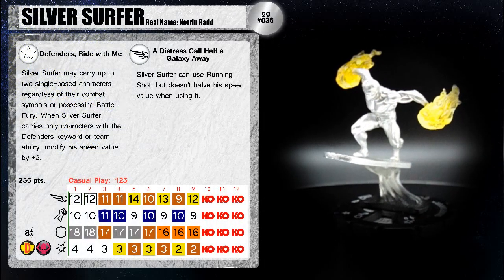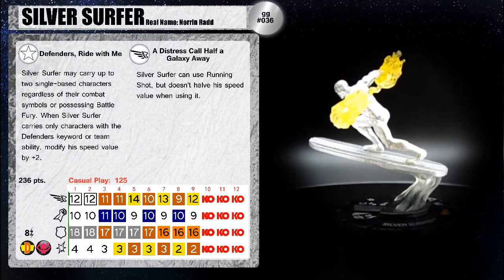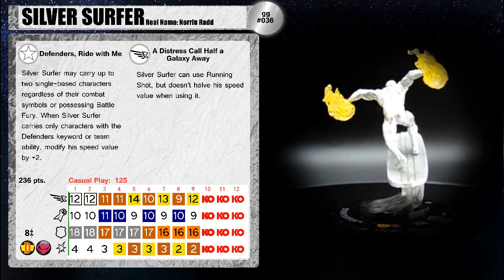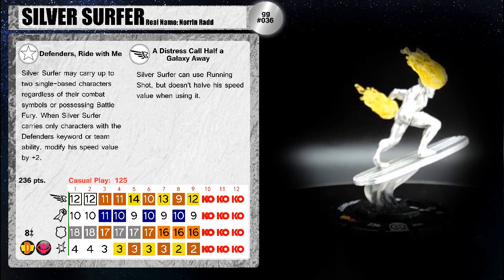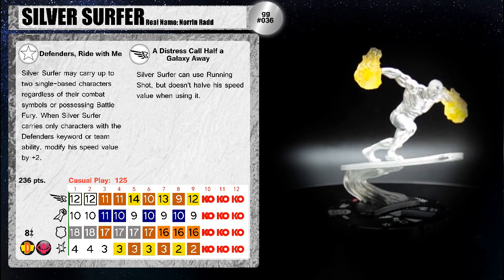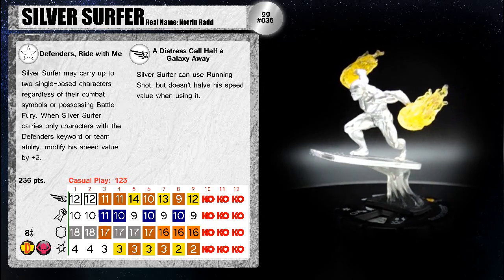First we have Silver Surfer 036 from the Galactic Guardian Set. You can see from his dial that his statistics don't really match up to what we would consider playable today by today's standards. What I've done here is incorporated a casual play point cost for him, so instead of starting him at 236, which would be a gigantic waste as we're gonna see in a second, I suggest starting him at 125 if you're playing him with modern pieces.